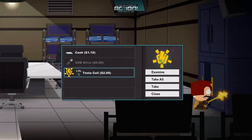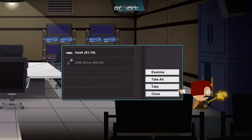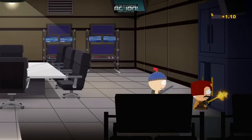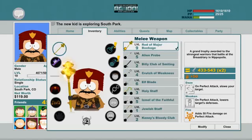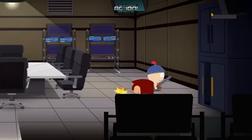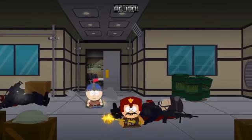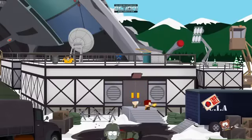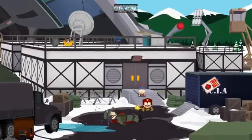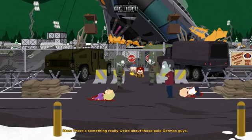Ok, cash. A Tesla coil - 50 shock damage. Let's actually figure out which one is which. That's 50 frost, that's 50 fire. Alright, we're good then. 50 shock doesn't matter - we're not fighting aliens anymore. That's a pretty small base. Is that just a German guy I saw walking down? There's something really weird about the pale German guy.